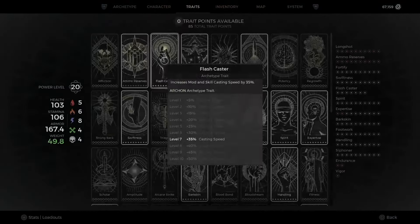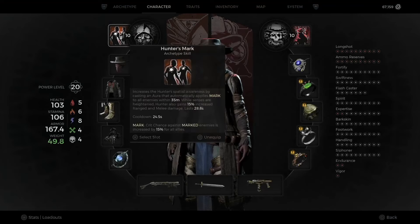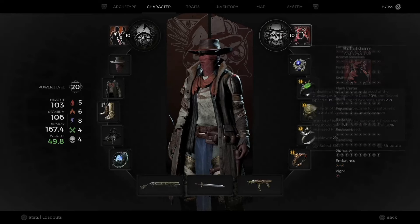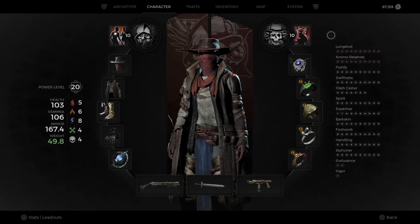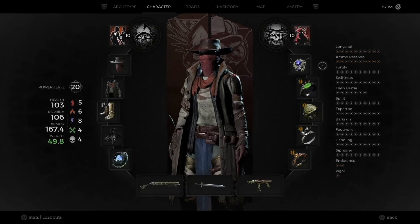So obviously Hunter — Hunter's Mark primary, Gunslinger — Bullet Storm secondary. If you don't know about Hugs yet you'll figure it out quick. I've gone with the Legacy Protocol; I just want to keep popping these skills. The whole point of this build is to always have High Speed Hugs running, running, running.